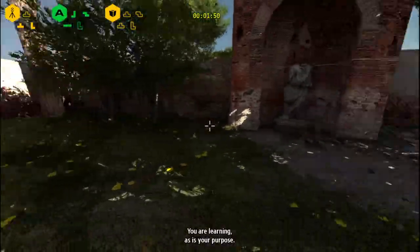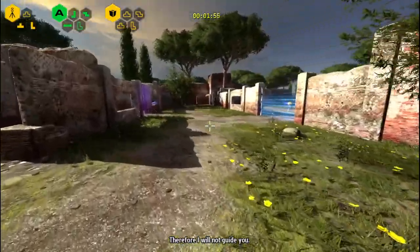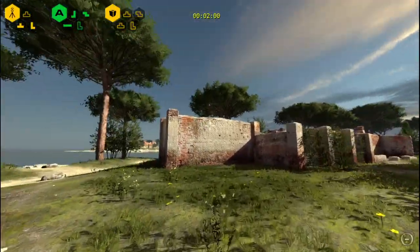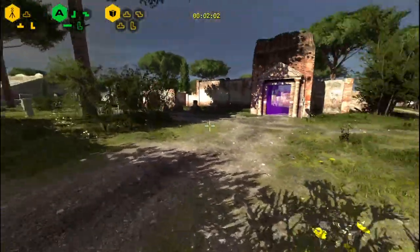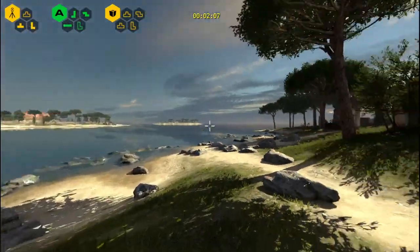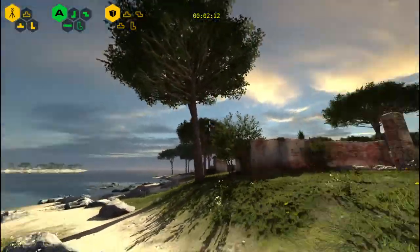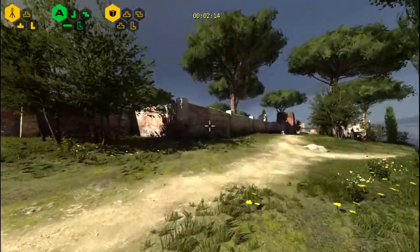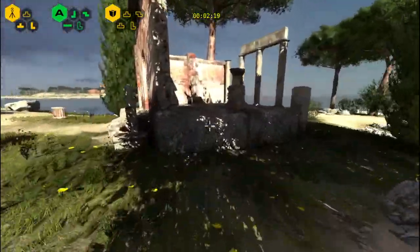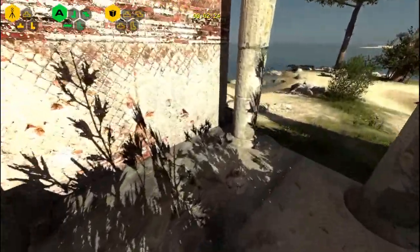The voice says: 'You are learning, as is your purpose. But your choices must be your own, therefore I will not guide you unless it is necessary.' So if you stand around long enough the game will eventually give you a hint. Wondering what the dark tower the voice mentioned was about. Noticing some audio popping — not a horrible issue but sometimes noticeable.